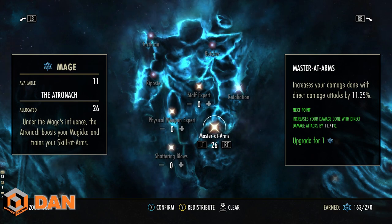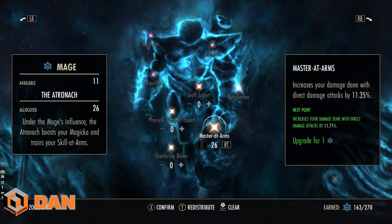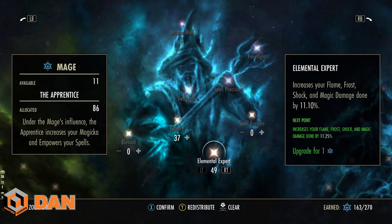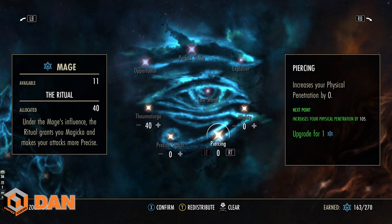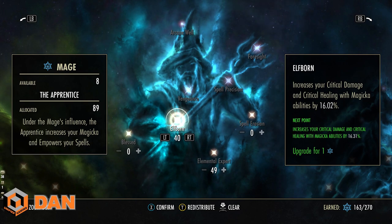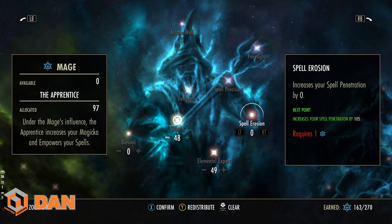Generally you want your main attack buffed correctly. If you're doing lots of direct damage abilities like Reverse Slice as Stamina DPS, go into Master at Arms. If you're using lots of AoEs like Wall of Elements or Liquid Lightning, push into Elemental Expert if you're Magicka, or Mighty if you're Stamina. You also want Elfborn if you're a Magicka user for the crit — ideally get up to 56, since you have Mechanical Acuity so bigger crits matter. Then Erosion for more damage as well — 35 is a jump point, and 46 is another jump point.